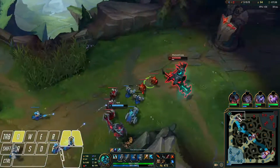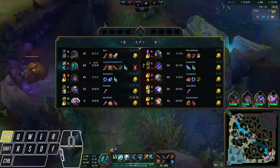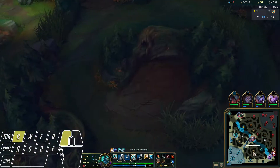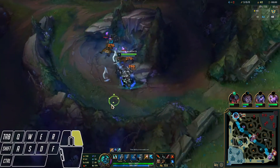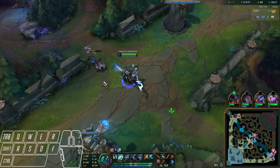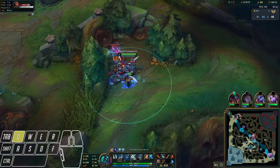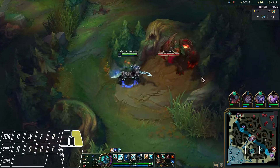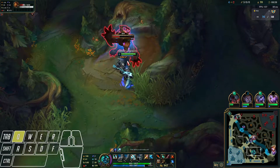Check for wards in mid lane to see if Kha'Zix is going to gank — nope — so we keep clearing our jungle. We see red buff spawning in five seconds; you can also see the timers at the top when you press Tab. Move towards red buff clearing Wolves and Raptors, get red buff. Right now we're super strong — 3-0 — and probably at least two levels ahead of the enemy jungler, which means we can easily do Dragon and gank mid.